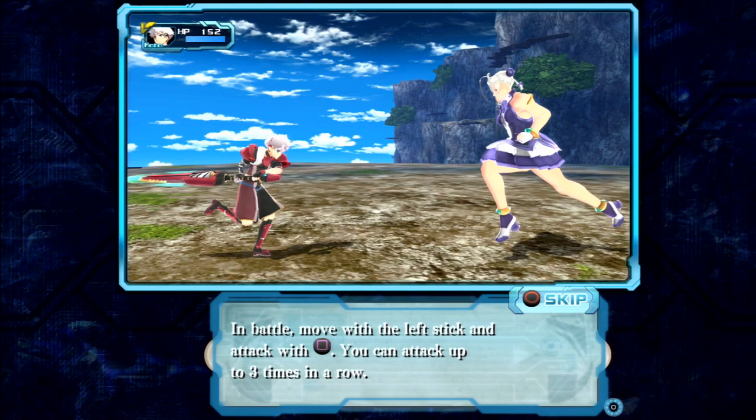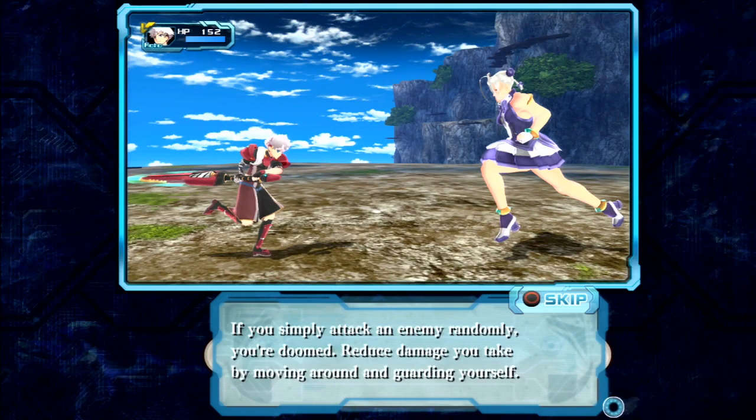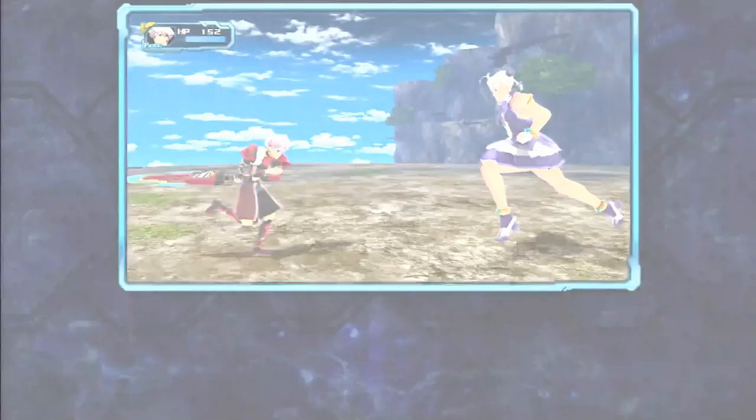Battle tutorial begins: move with the left stick and attack with Square — you can attack up to three times in a row. If attacked when neutral — neither attacking nor moving — you will perform a guard, taking half damage. This is totally new to the series: 3D combat. No longer do we just take turns or sit around and take actions.